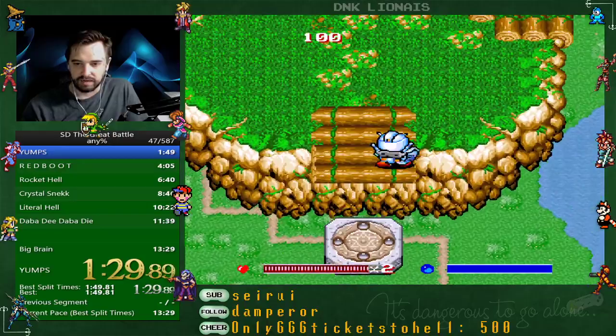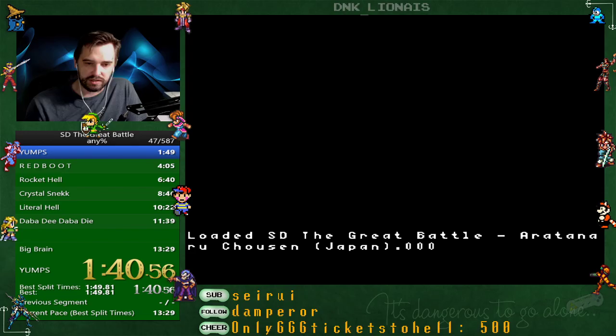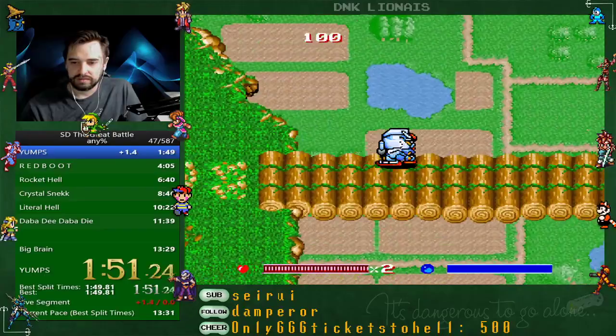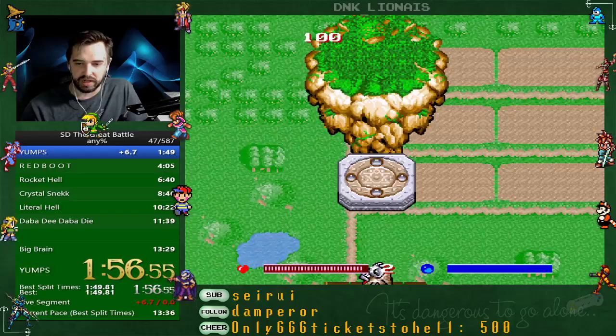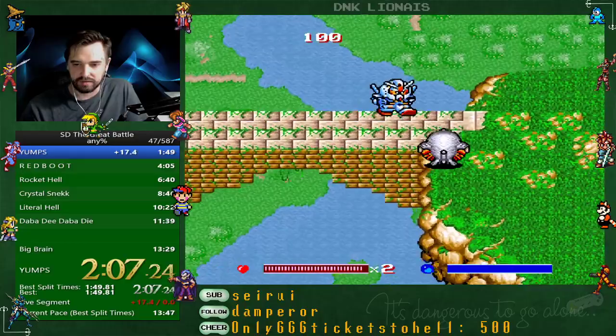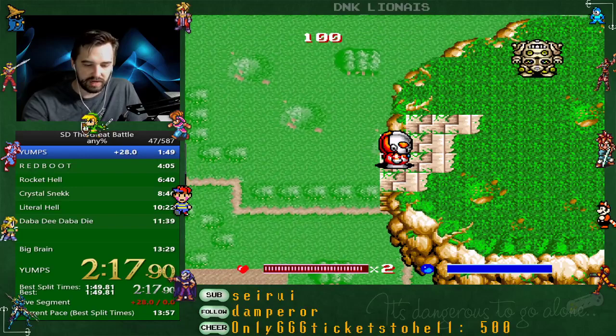Getting hit right here affects timing, but getting hit on this platform does not. You're going to try to time out these platforms with your jumps so you get to the next side without falling into the bottomless pit. I do that particular jump pattern just as a way of staying away from bullets.